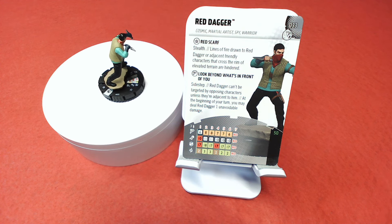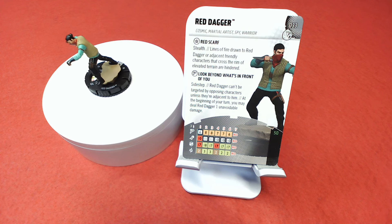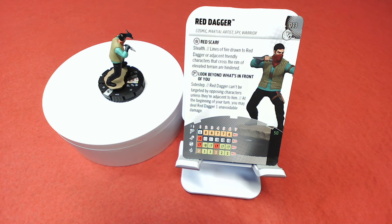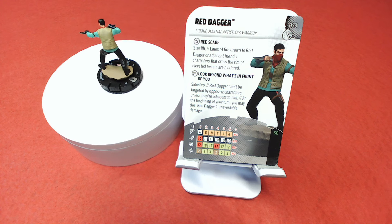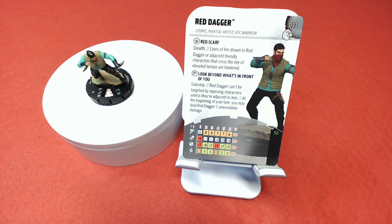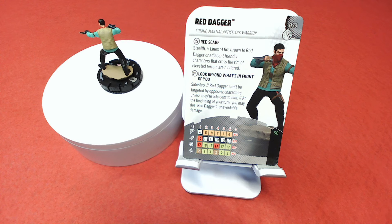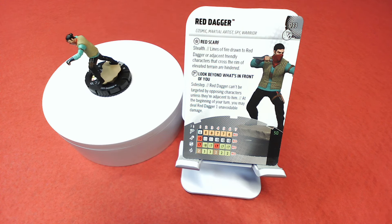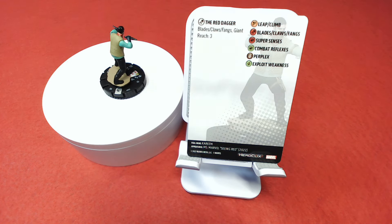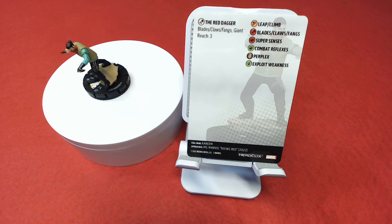Red Dagger is number 33 in the set with Cosmic, Martial Artist, Spy, and Warrior keywords. His trait 'Red Scarf' grants Stealth, and lines of fire drawn to Red Dagger or adjacent friendly characters crossing elevated terrain rims are hindered. His special movement power 'Look Beyond What's in Front of You' grants Sidestep, and Red Dagger can't be targeted by opposing characters unless they're adjacent to him. At the beginning of your turn, you may deal Red Dagger one unavoidable damage — functioning as an activation click to reach his special attack power, which grants Blades/Claws/Fangs and Giant Reach 3.